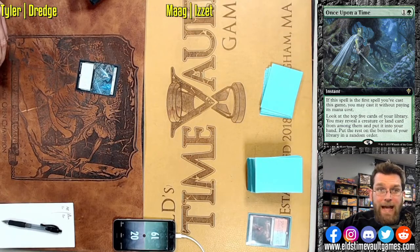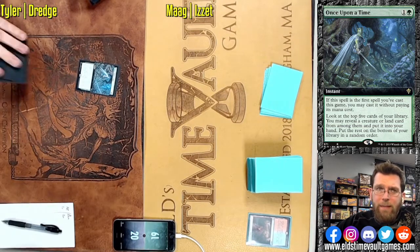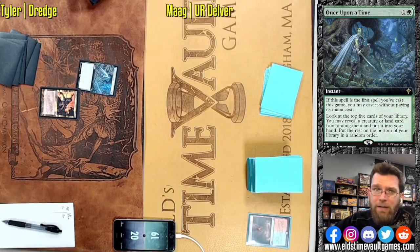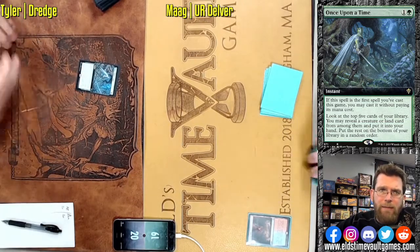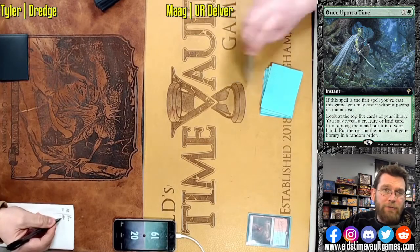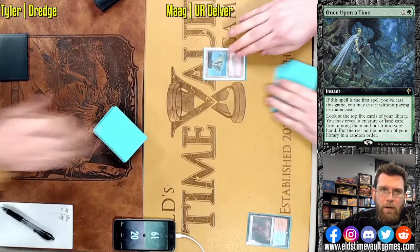Really haven't seen much of Manaless Dredge since Cabal Therapy and Probe went away, but honestly Deathrite Shaman went away at the same time and that was probably the scariest card to be facing down for Manaless Dredge. Once Upon a Time, the replacement for Probe, allows you to dig, finding potentially better discard in Phantasmagorian or Golgari Grave Troll.